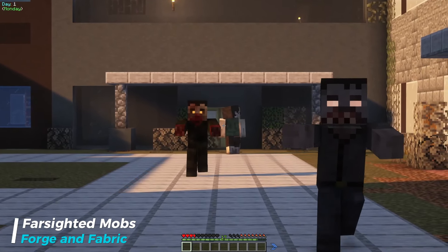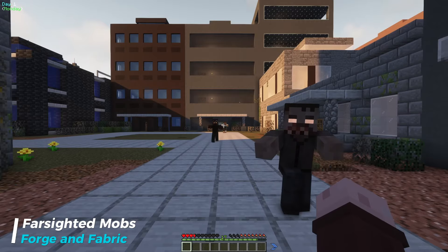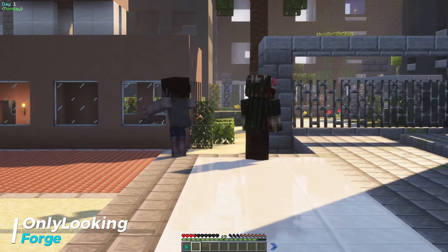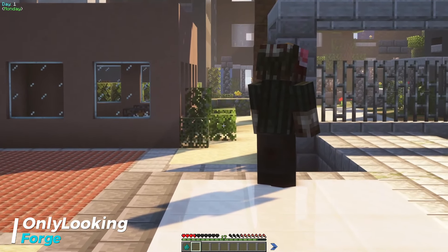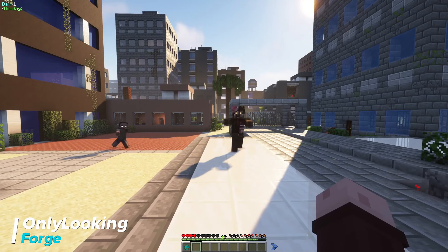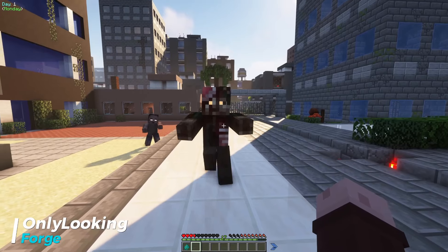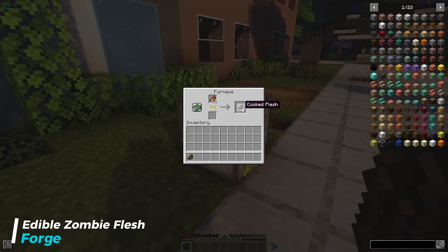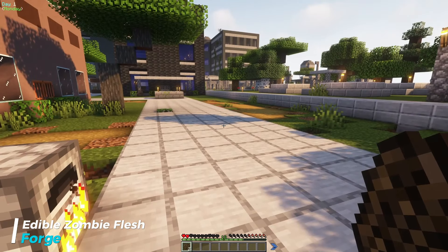Farsighted Mobs allows zombies to see you from double the distance away compared to vanilla Minecraft. The distance can be configured to your liking in the mod's config files. To counter this, the Only Looking mod makes zombies only target and pursue you when they see you, which allows you to sneak up on or around a zombie that is looking away from you.